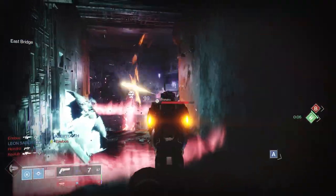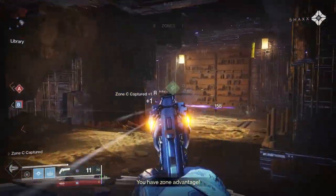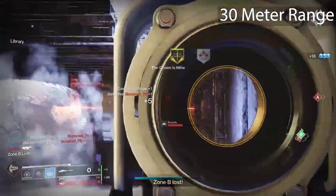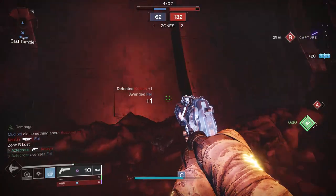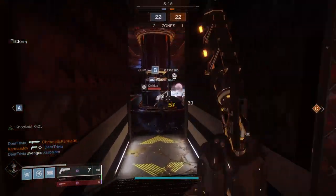We're talking this hand cannon right here, with a range masterwork as well as a barrel perk boosting range, giving us a damage falloff range beginning at 13 meters. If only 180s were actually good. Today we're going to go through a number of rolls, talking about Ikelos in both PvP and PvE, where this weapon shines, and what you should be hunting down for this season.